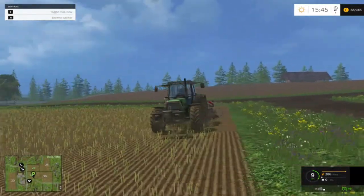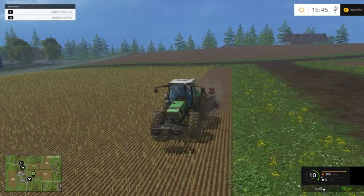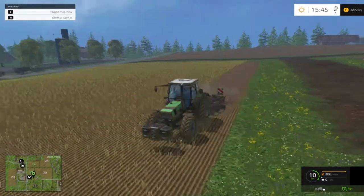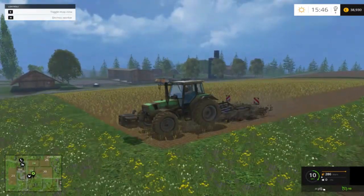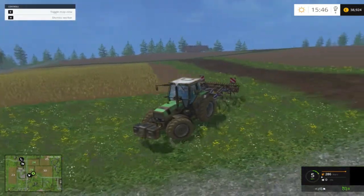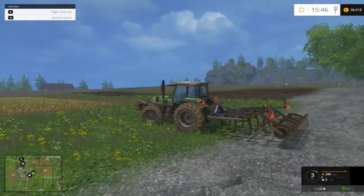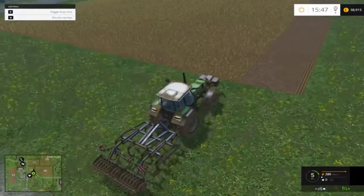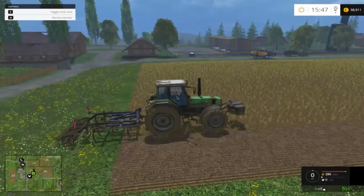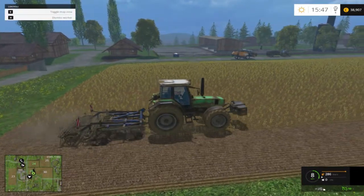Here we are in Farming Simulator and today we're going to be plowing this field. After you've harvested, the field has to be plowed again — we're cultivating it here. Cultivating and plowing are different equipment that essentially do the same thing. As you can see, the textures of the fields after they've been plowed are massively improved compared to many other farming simulators.